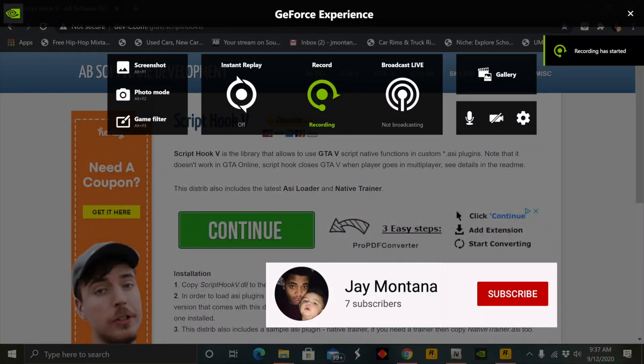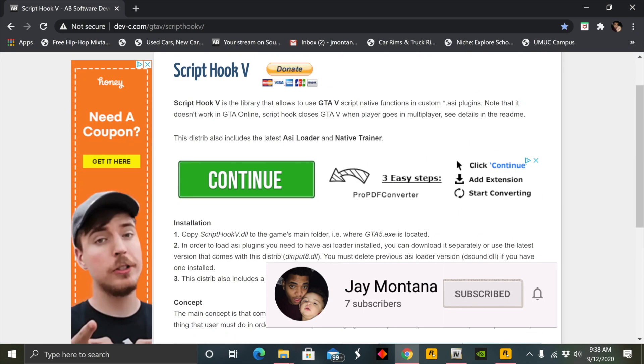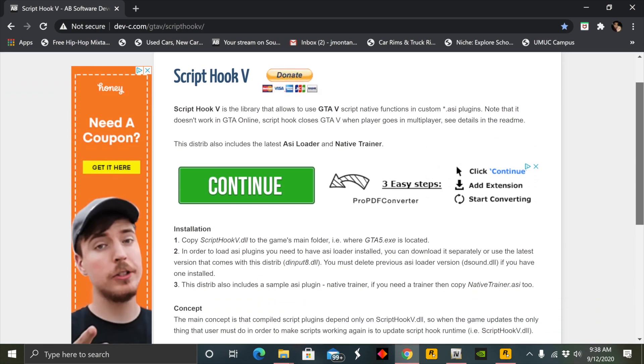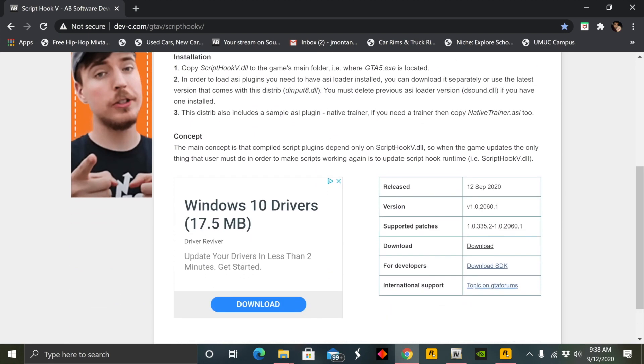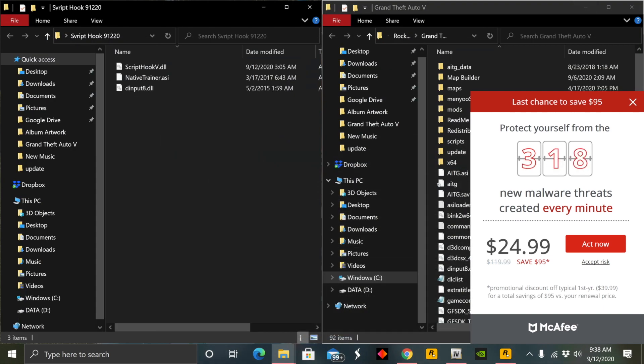What's going on y'all, it's your boy JMO back at it again with another episode. This is a tutorial video today. As a lot of you know, we have had some issues with the Grand Theft Auto Script Hook recently. Script Hook has recently released the update this morning, as y'all can see, so we are about to do a little tutorial on how to go ahead and get our games back to where it was before.